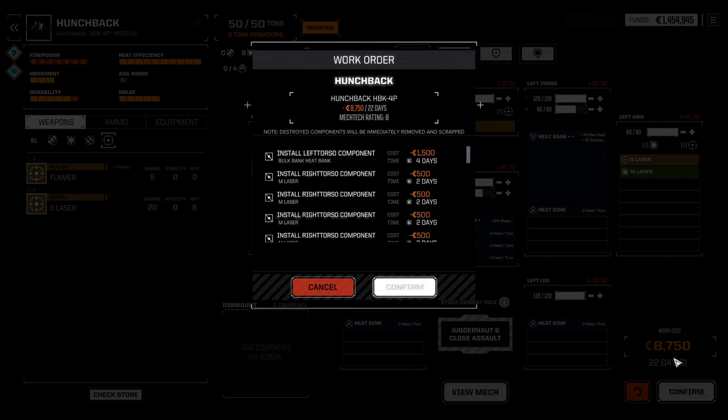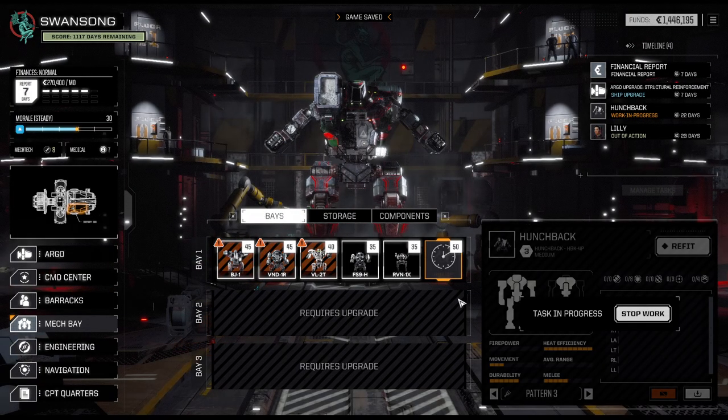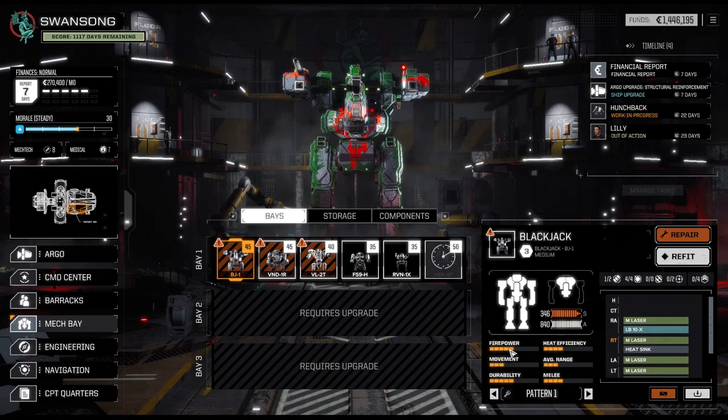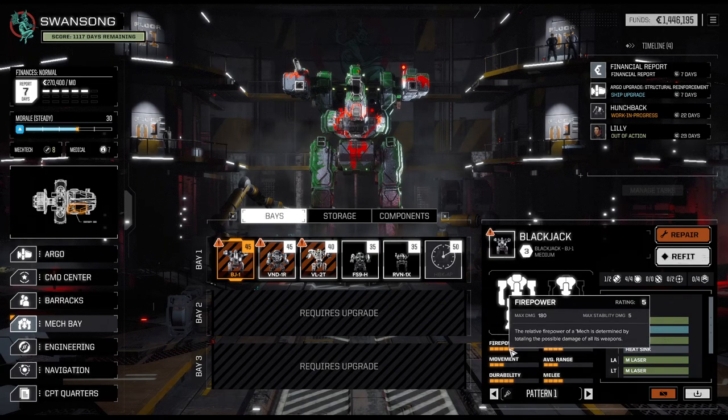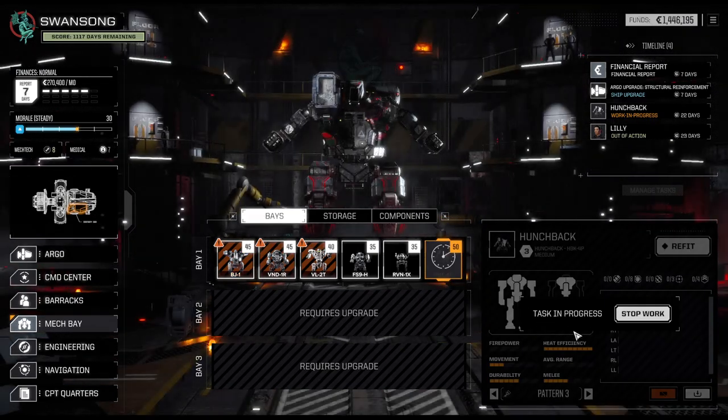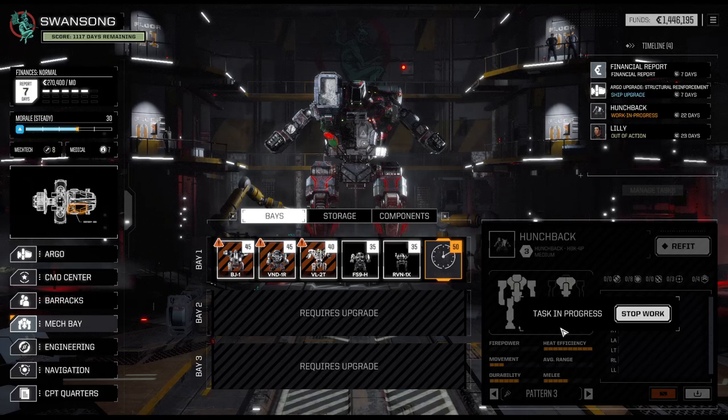I like the mech — it doesn't cost much to modify. The Hunchback is going to be one of those mechs that, once we get it going, will upgrade our lance. That's 260 damage compared to our current maximum of 180. Plus 840 armor — he was actually closer to 1000 armor. It's a good mech, and all of that for just five more tons of space.